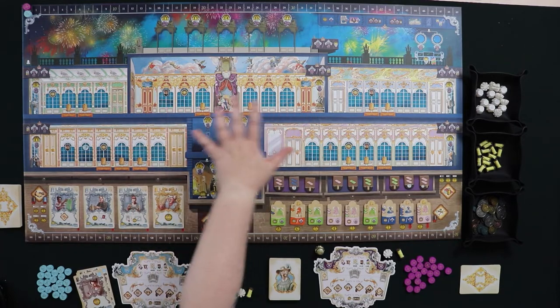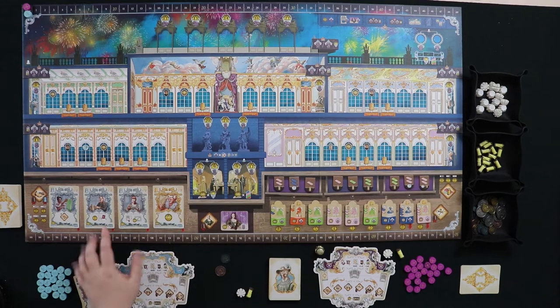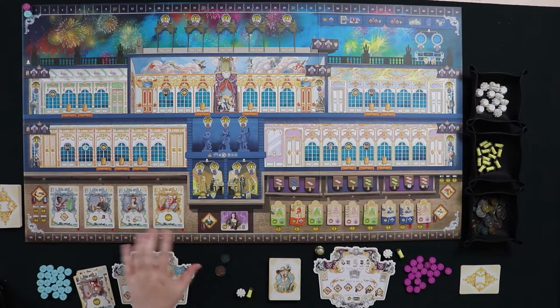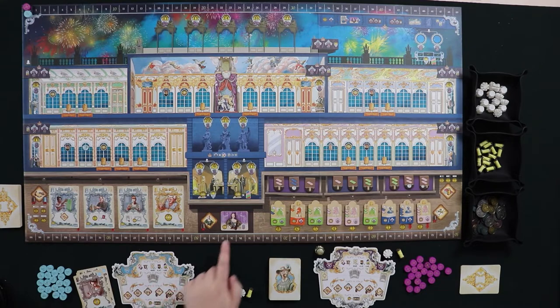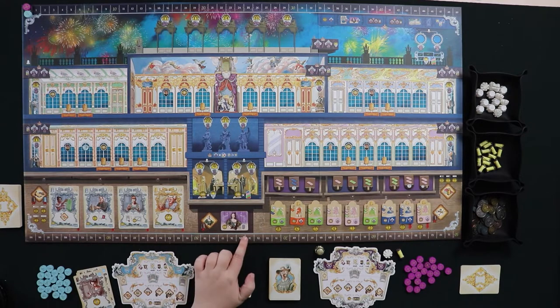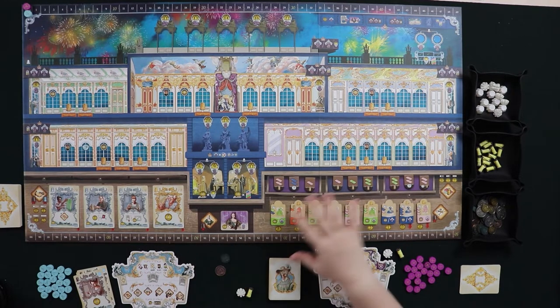Down here we have employees — a row of people you can hire. Employees are a really important part of the game. They also act as a timer: when you run out of employees in the employee deck, the game is over. The queen's favor token makes you first player and gives you a little money at the end, plus some influence.